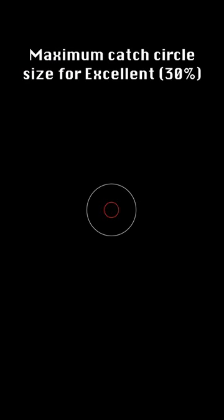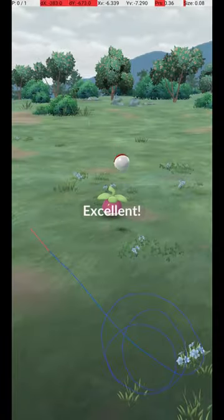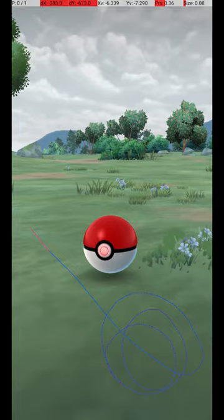This shows the maximum circle size for an excellent throw, where the catch circle is 30% of the diameter of the grey circle. To see the rest of the Excellent Pokédex, please hit like and subscribe. I'll see you next time.